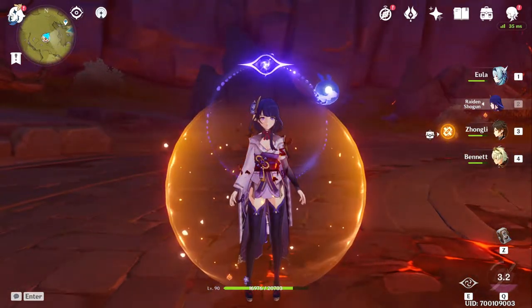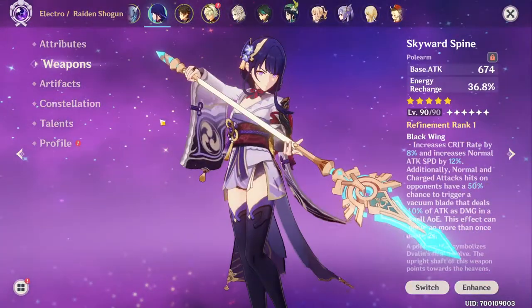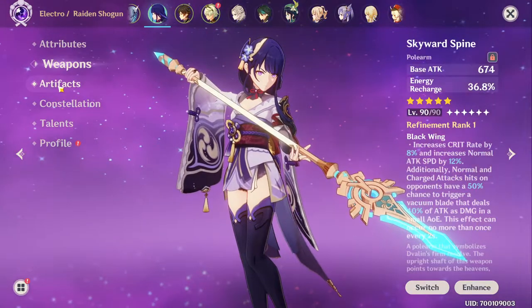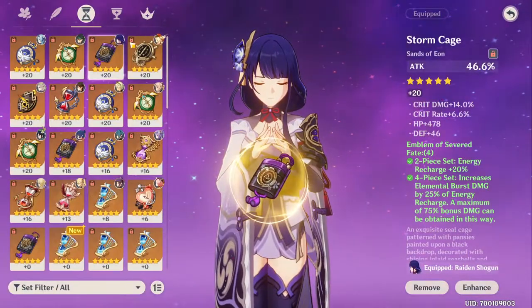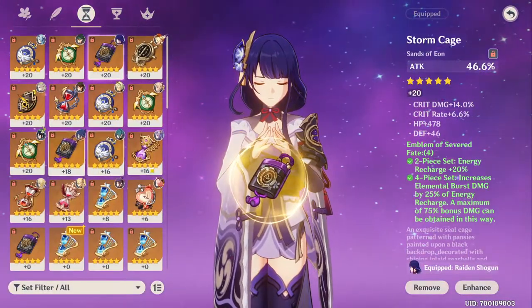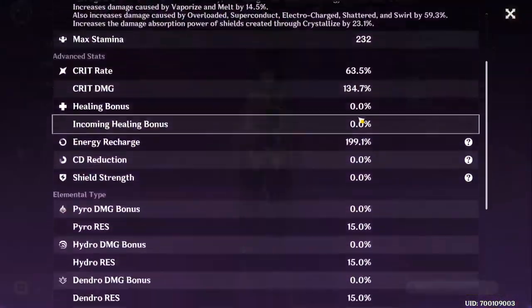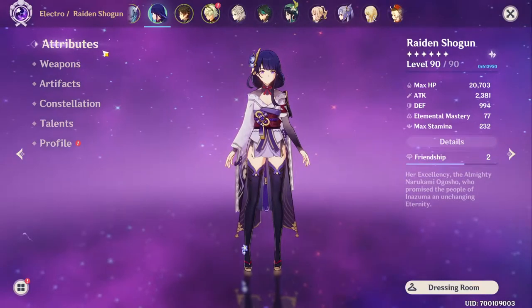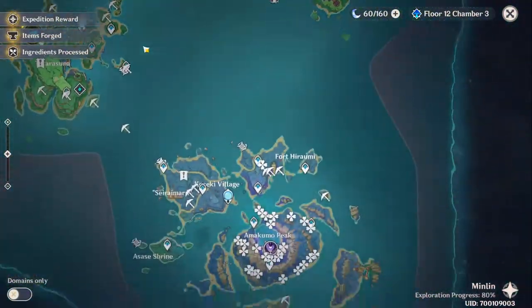One thing I have to say is if you're running the Skyward Spine, you might want to consider not running an attack cup or attack sands — you might want to run energy recharge instead. Your energy recharge will be running pretty low on Raiden Shogun, just about 200 with all my artifacts, so you might need some extra energy recharge for that.